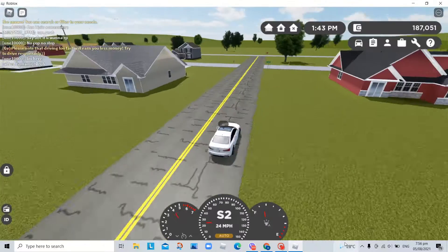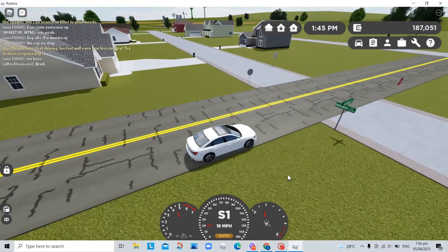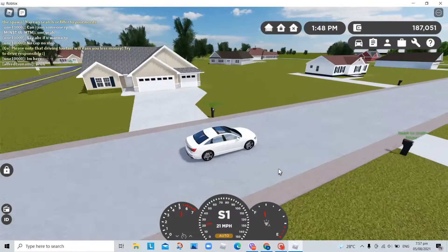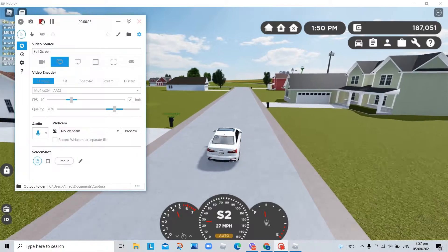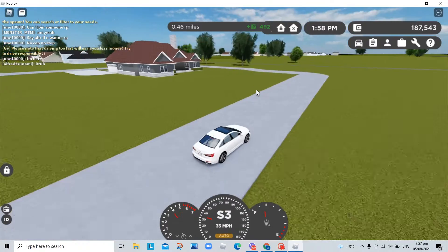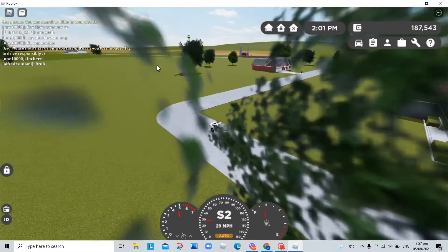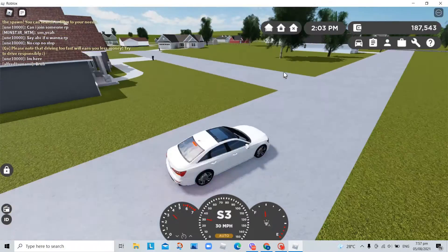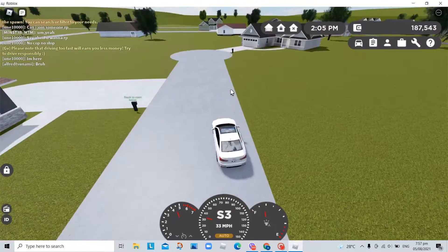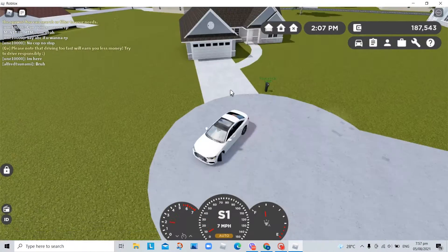I think I should check on this side now. Look at this — no one is in this house. This is the same mansion that we have here. No one is in this house, so this is the same mansion. Let's turn around.